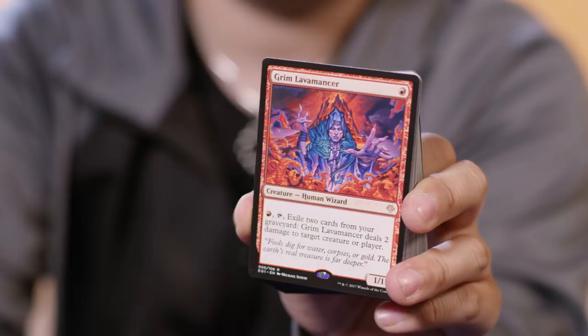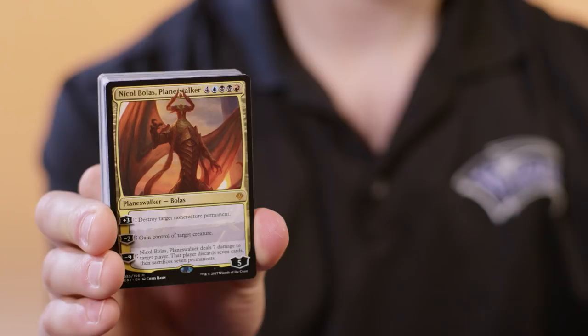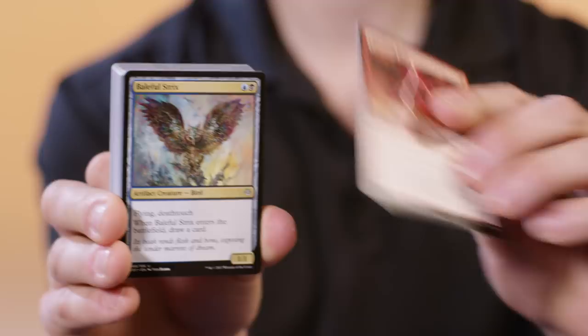Last but not least is Nicol Bolas' deck. This deck features the iconic Planeswalker himself, and is a black, red, blue deck all about destroying your opponents' permanents and stealing their creatures. This deck features some of the most iconic cards in Magic, including Lightning Bolt, Baleful Strix, Dread Boar, and my personal favorite, Cruel Ultimatum. Lots of fun for the caster, not so much for the opponents.